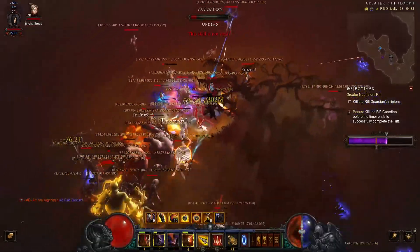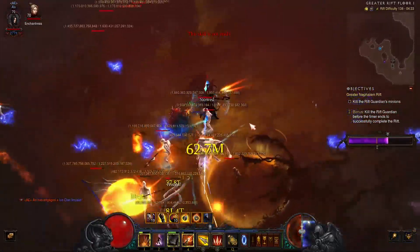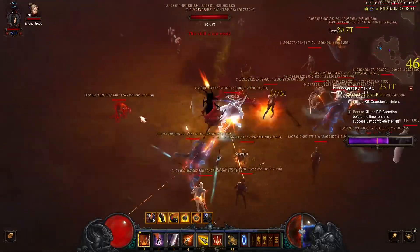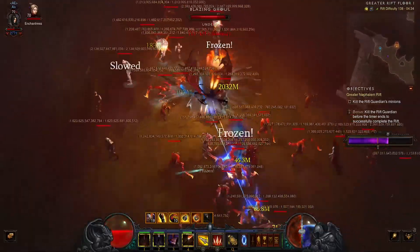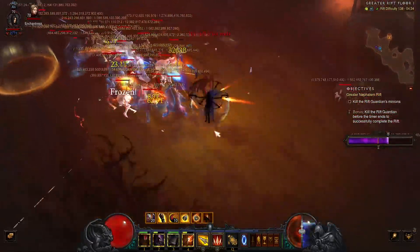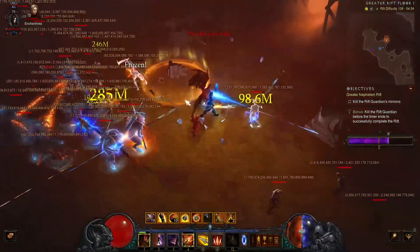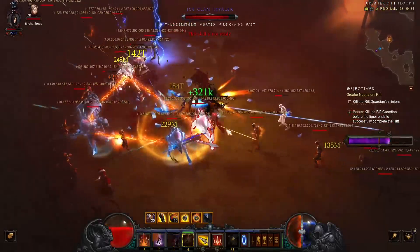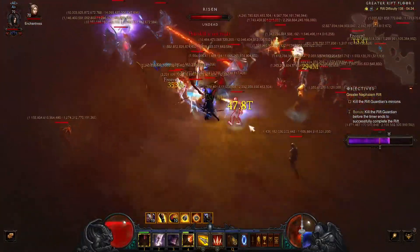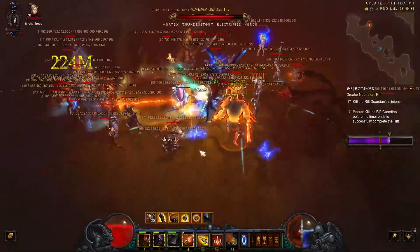It's mind-boggling how many normal mobs there are. I'm not even sure if I kill everything — I think only the blue pack and another yellow. I add another blue pack but the progress gets less and less and I'm losing time. The reason is I can't keep up Squirt's Necklace — it's 100% more damage — and it's really hard with ranged mobs and so many elites.